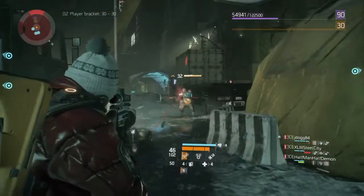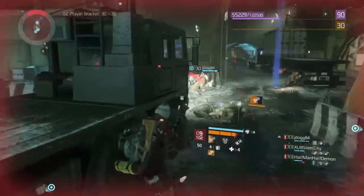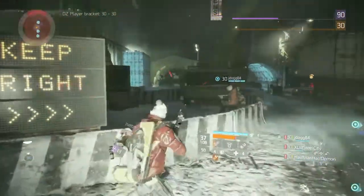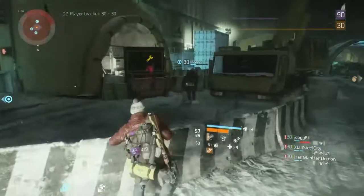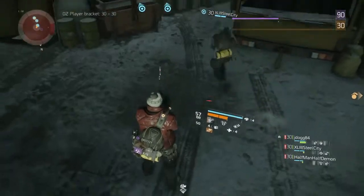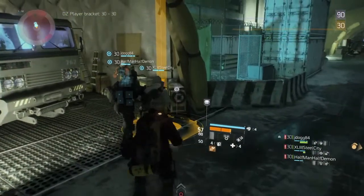Now here's the second Midas drop. I got them both within about 10 hours of each other, and this one is in Dark Zone six. The new update did pretty good — these named enemies are dropping better weapons.